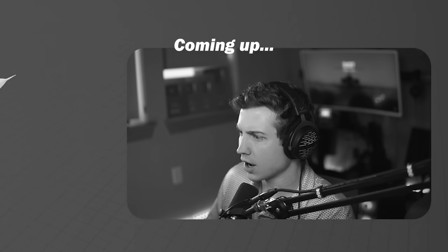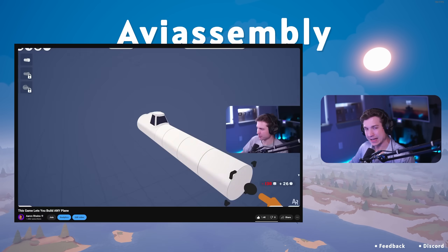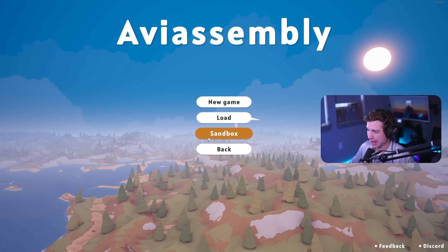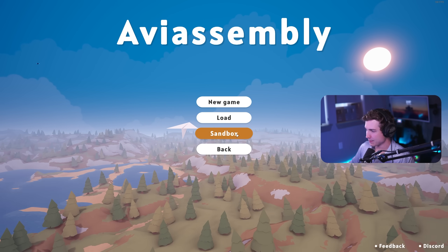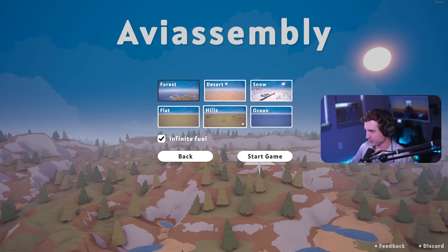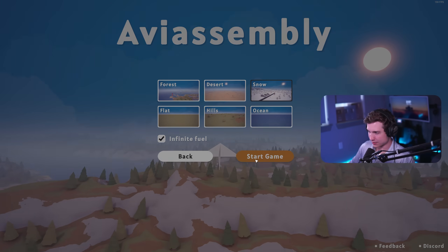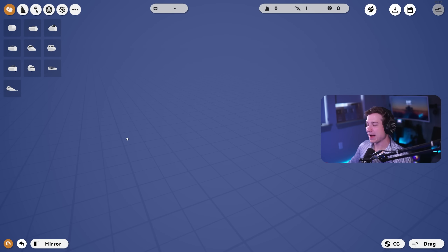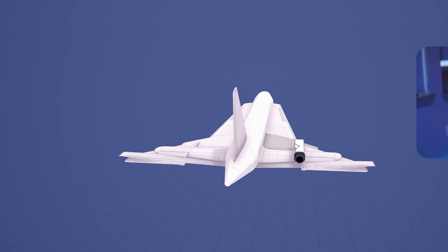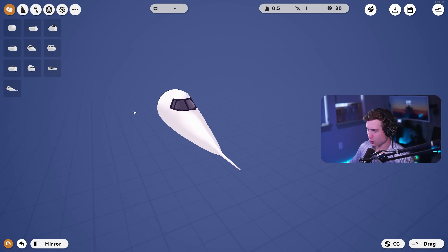Welcome back to AV Assembly everybody! Last time we played the demo where we made deliveries to make money and build more planes, but today the full version of the game has come out. There's a sandbox mode with all our locations. Let's start somewhere new — we'll go snow, and leave infinite fuel on. Today my goal is to make the most Concord-esque plane we can.